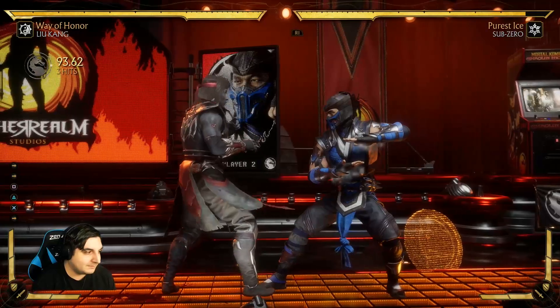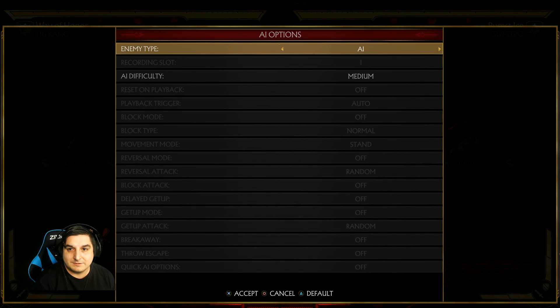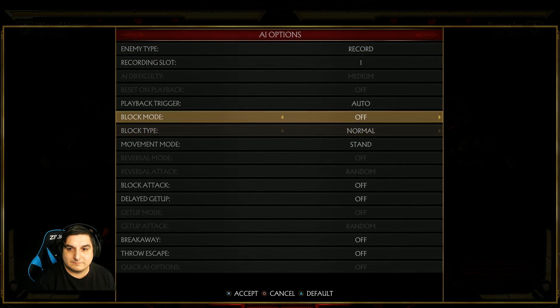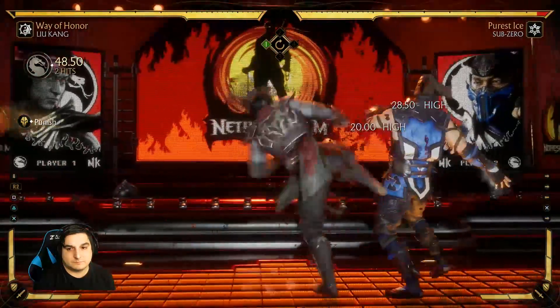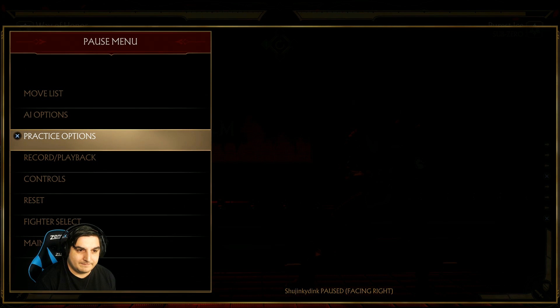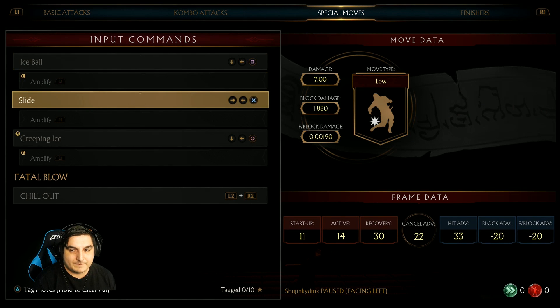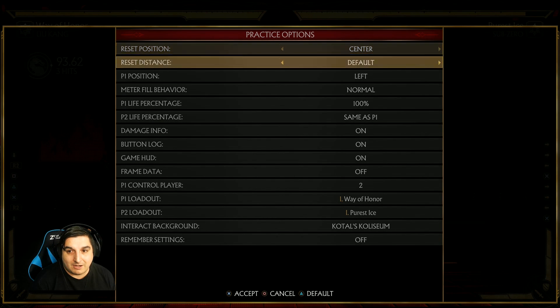We'll set Sub-Zero to slide. Sub-Zero slides at us, we punish with 1,2,3. And the reason we know we can punish that with 1,2,3 is if we look at Sub-Zero's frame data, we can see the block advantage is minus 20 — which we're going to get into in a second. The main thing going over startup frames is just so you understand how fast your moves are.